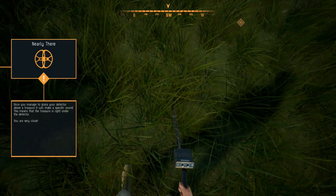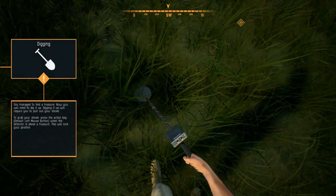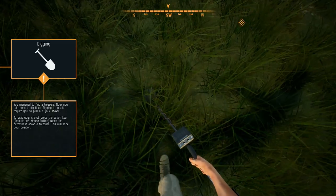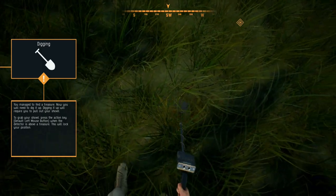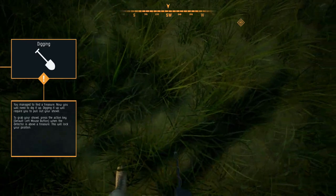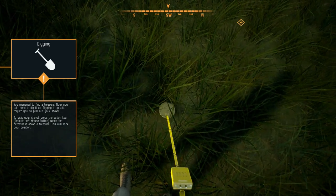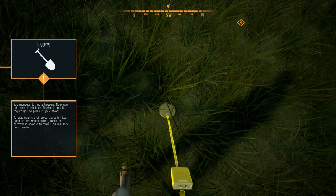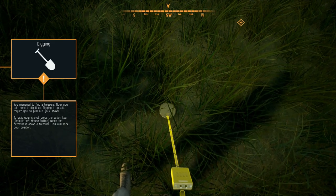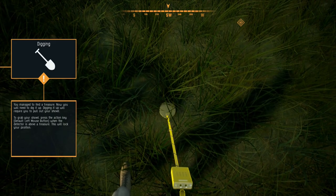It's obviously back there - it's definitely there. Did you not hear it bleep? I did - I seen it bleep as well. I think this game could actually be a lot of fun. There we go! You've managed to find a treasure - now you need to dig it up. Digging requires you to pull out your shovel by pressing the left mouse button when the detector is above a treasure, which locks your position.